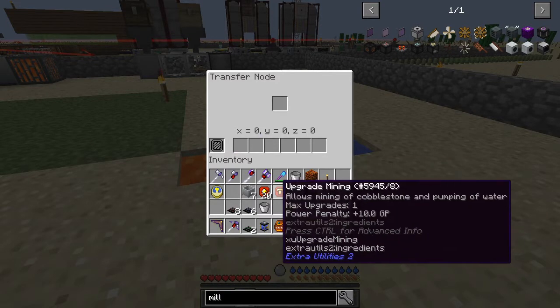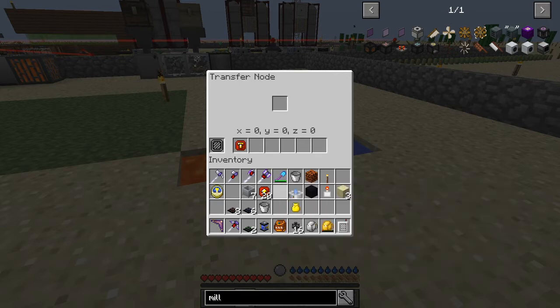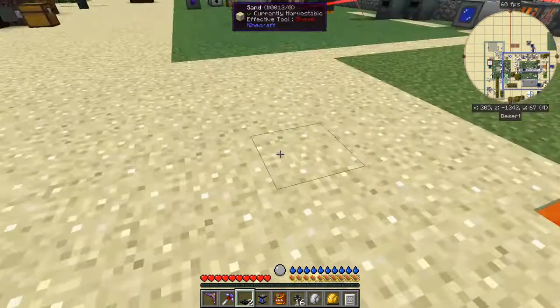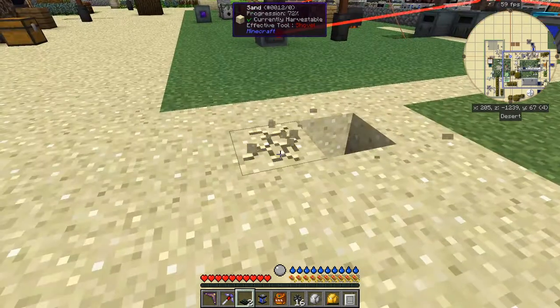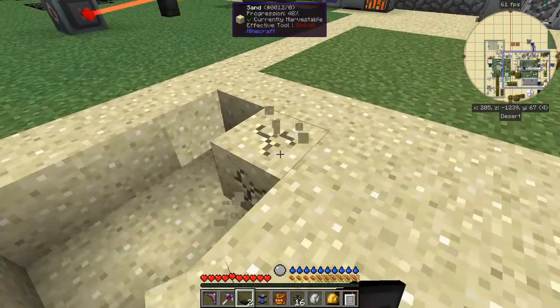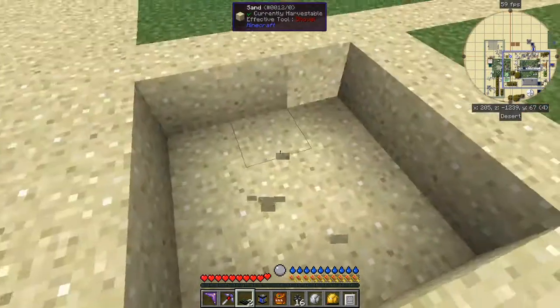At the moment there's nothing coming in because it needs this mining upgrade, and this mining upgrade actually has a power penalty of 10 GP. So it's now generating cobblestone. The easiest way of making GP is with a water mill, and probably just a straightforward nine-by-nine block is all we actually need to do that.